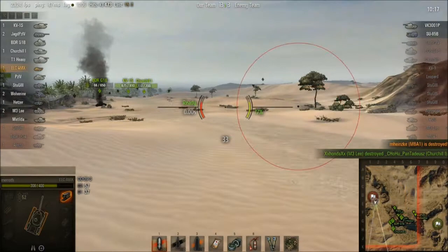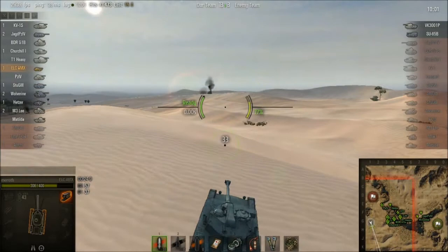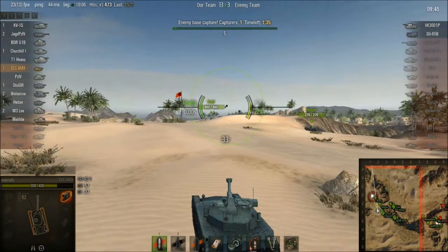Then I start thinking where are the other two tanks. I guess they'll be either behind this hill, or they came up here and around and down. That's exactly where they were. I came up, looked around the hill, then decided I wasn't going to scout anymore — I was just going to turn back and go for the cap, get some capture points. And then there they are.